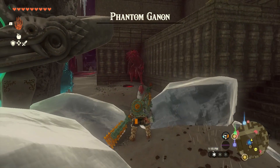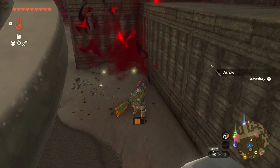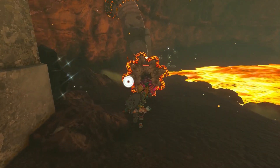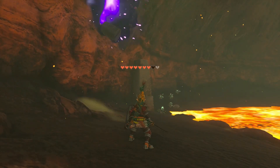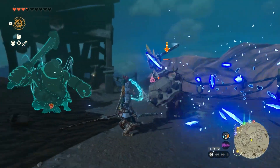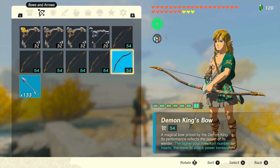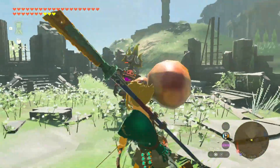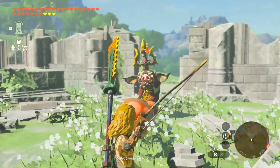Keep this up and eventually Phantom Ganon will fall, and you'll be rewarded with a gloom sword, a demon king's bow, and several dark clumps. The gloom sword has a whopping 41 base damage, but the heavy cost is that every time you hit something with it, it takes away from your maximum heart count. You can avoid this penalty by fusing it with another weapon, but it makes it super brittle and won't last more than a few swings. The demon king's bow on the other hand will increase your damage the more hearts you have, making it one of the most powerful bows for those with a ton of hearts. But if you don't, it's actually pretty weak. Yellow hearts also don't increase its damage.